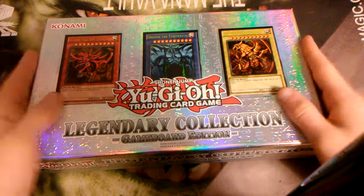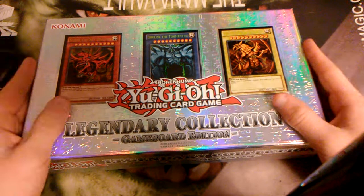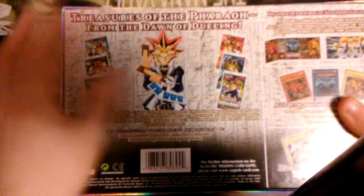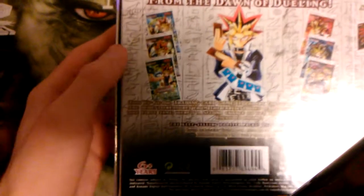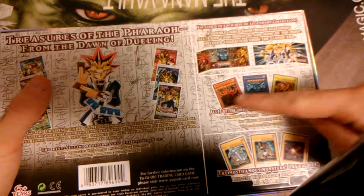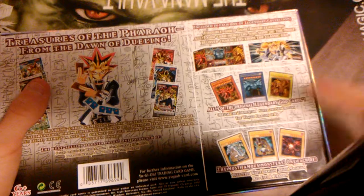We got a box opening of Legendary Collection Game Boy Edition. This thing's very old. I already took the ceiling off. So right here we already get six packs — we get Spell Ruler, Invasion of Chaos, Legend of the Blue, and so many cool stuff. We get a double-sided game board, three of the Egyptian gods that are not playable sadly, and three of the main protagonist cards.